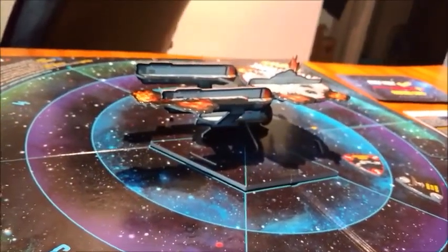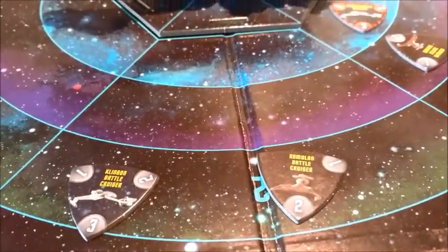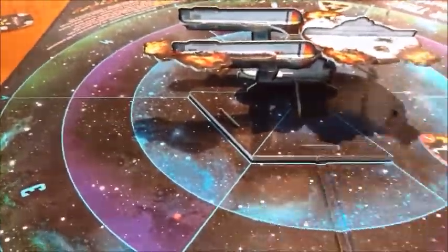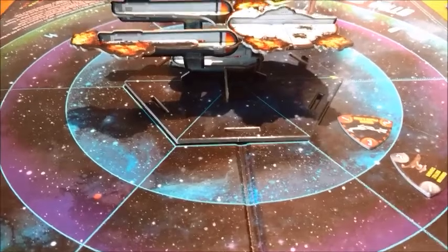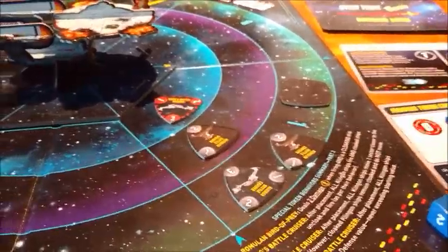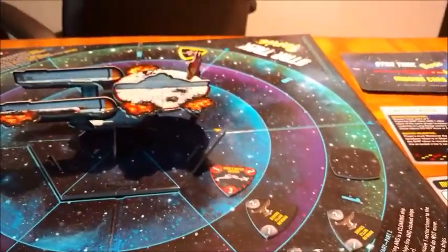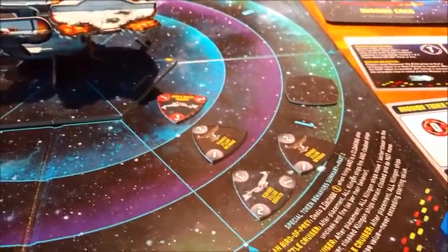That's it, and we draw two new threats, because that's what you do. We have a Klingon battlecruiser and a Romulan battlecruiser. We have one at sector one — a very busy sector of space — and the Romulans are also at one. This is ugly. What we need right now is a comet to hit, because it would do two cards of damage to us but it would murder all of these guys here.